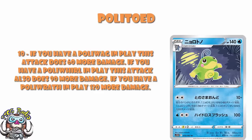What is important to note: it is if you have a Poliwag, you do 60 more damage. It is not for every Poliwag you have in play do an extra 60 damage — and that is really important. Because otherwise you'd be able to just put four Poliwag down and hit 250 for a twin energy. That would be ridiculous, and that's clearly not going to happen.